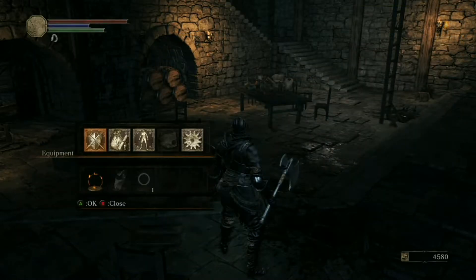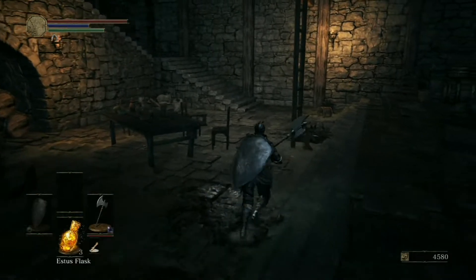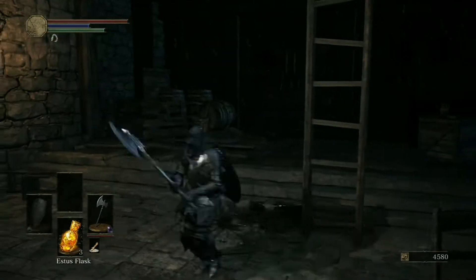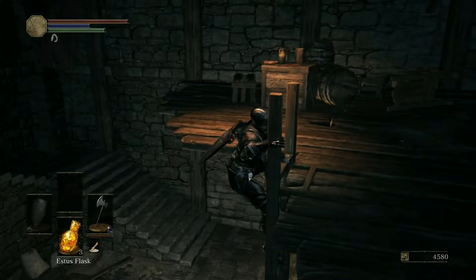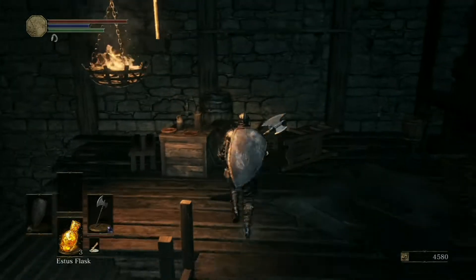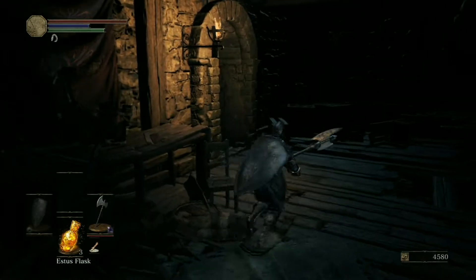So this does 103, but look, it's infused with dark, so it also does 103 dark damage. So it does 200 total. Yeah. This is a really, really good starting weapon. It's just most people don't know it's a mimic, and if you try and open the chest, he'll eat you and kill you immediately.